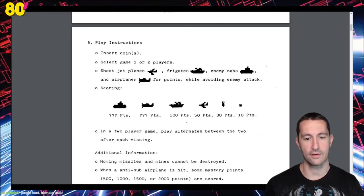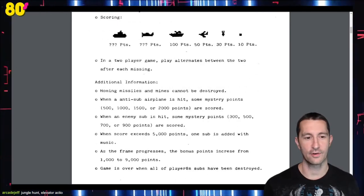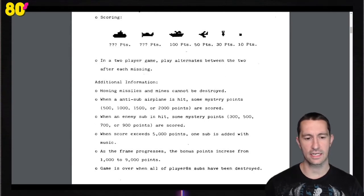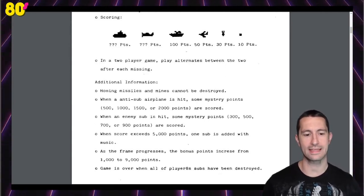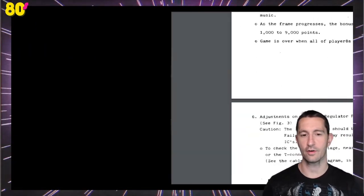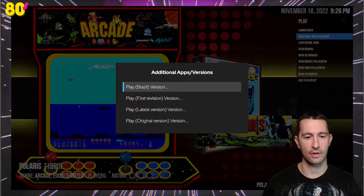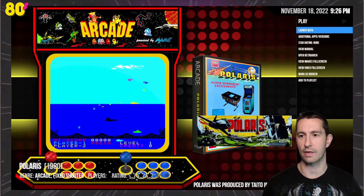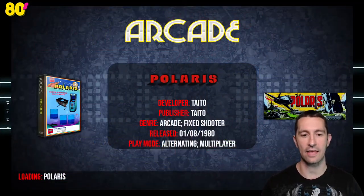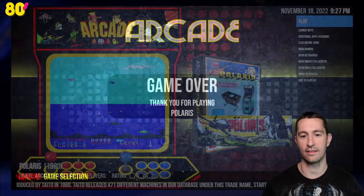For the manual: Polaris in full color, service and parts instructions by Taito. For play, it looks like we shoot jet planes, frigates, enemy subs, and airplanes for points, avoiding enemy attacks. Homing missiles and mines cannot be destroyed. As the frame progresses, bonus points increase from 1,000 to 9,000. Game over when all player subs have been destroyed. For different versions, looks like we got a version from Brazil and different releases — we're going to play the first one. This is still August 1980, and this is Polaris in the arcade by Taito.